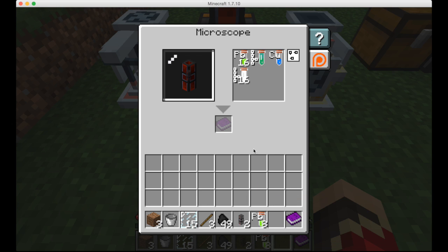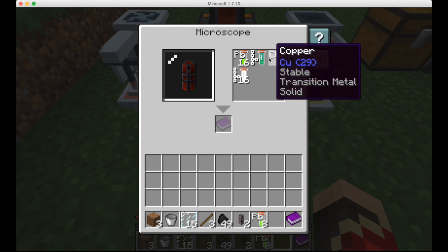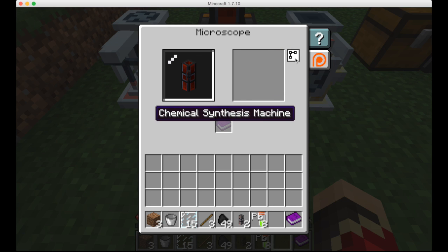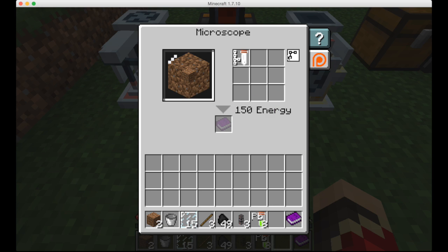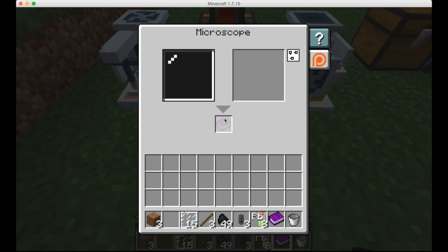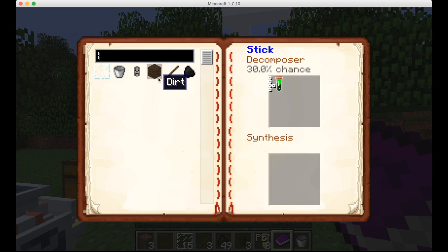Surprisingly, the leadstone flux duct does do something — but in the past, it does not always give you something. You can't synthesize it, but you can decompose it, and that is really awesome, because this MineChem is not only compatible with vanilla, it's compatible with other things. Just having your chemistry journal there while you inspect something makes it save them, and you can see them all here — click on them and it will show you all of the recipes.